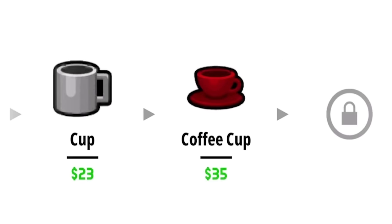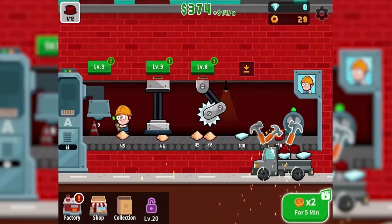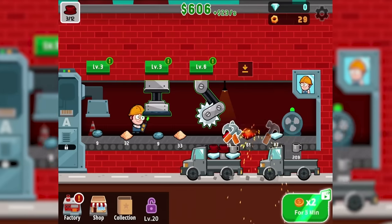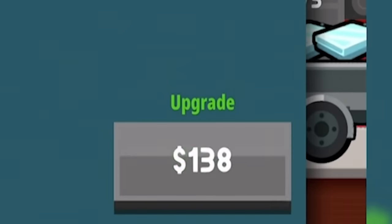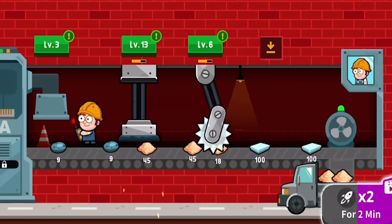After those come a coffee cup at $35. I can just tap everything using two fingers. The next thing is the coffee cups are really tough to get through — they have like 600 health. So we're going to need a mega factory to get those. I guess I can upgrade the machine crusher thing, and we'll go that many times.